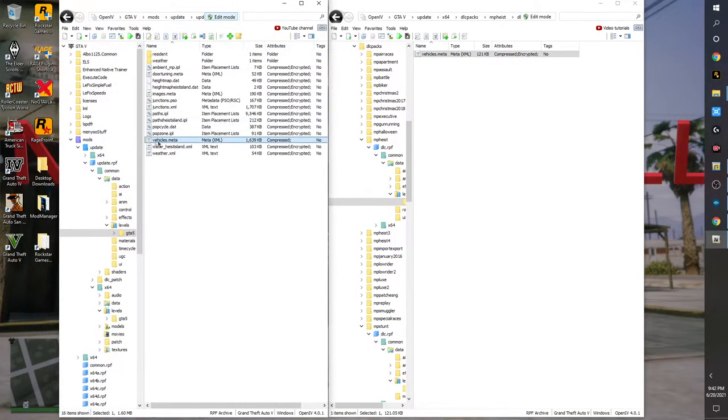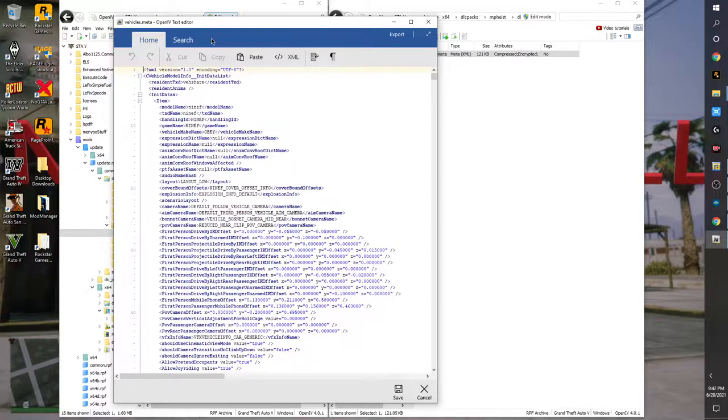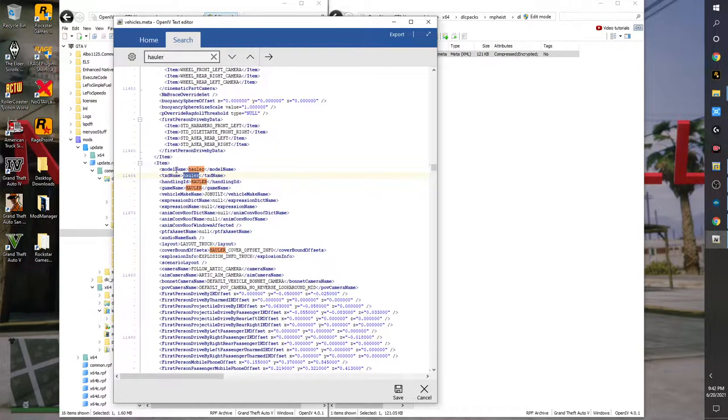Let's open up this vehicle meta. Certain changes you'll work with for trucks — so if you were looking for, say, the Hauler, you can actually change the handling ID of the Hauler. That's only if you want to make the vehicle do something different. You could give it a handling ID for, say, the police vehicle. You type in 'POLICE' and now the Hauler would actually have the handling ID of the police vehicle. That's a change you could make.